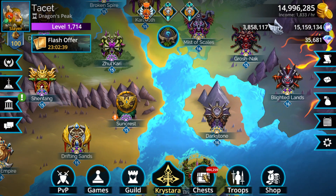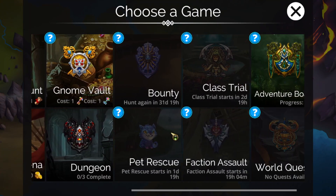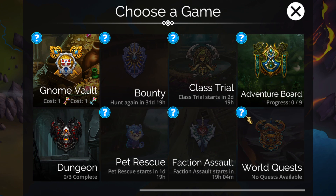It also has synergy with things like Hierophant because it counts as Fey. Frostmage is also Fey, so you can get synergy there if you want. It definitely has a lot of potential going forward.